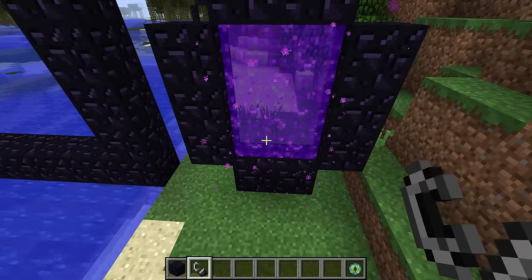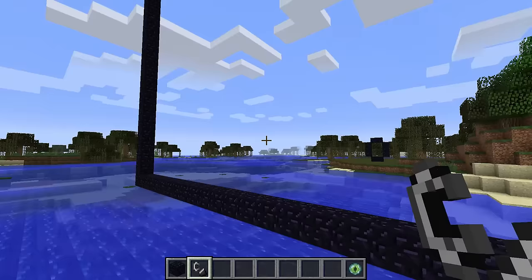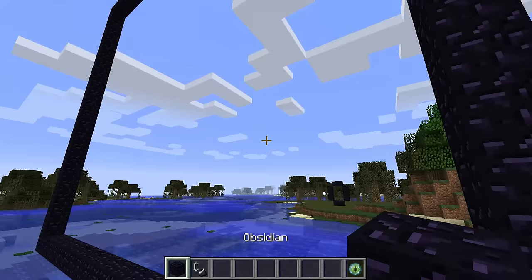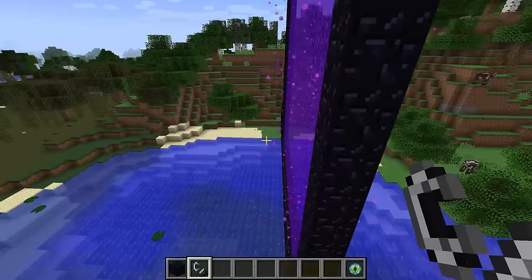That will create a portal. Animals will go through portals, as well as arrows or ender pearls. Most entities will be able to transfer through portals. Now, here is the largest portal you can make. Remember, you don't need these corner edges, but I have kept them here. This is 23x23 obsidian, or 21x21 portal blocks. Isn't that awesome? That is the largest portal frame you can create.